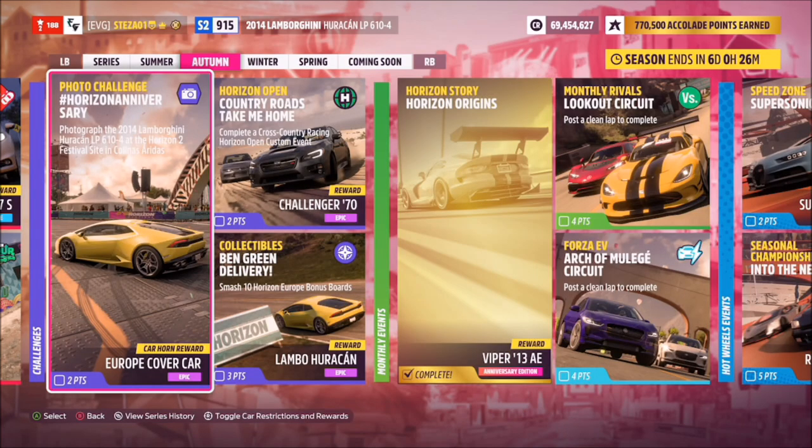Hello and welcome back to the channel. This week's photo challenge guide is called Horizon Anniversary. This week's challenge wants you to photograph the 2014 Lamborghini Huracán LP610-4 at the Horizon 2 Festival site in Kalinas, Aridas.